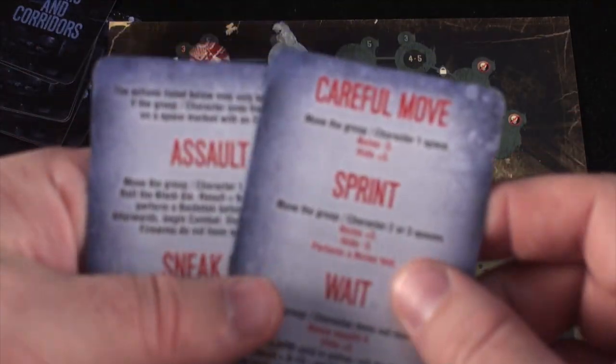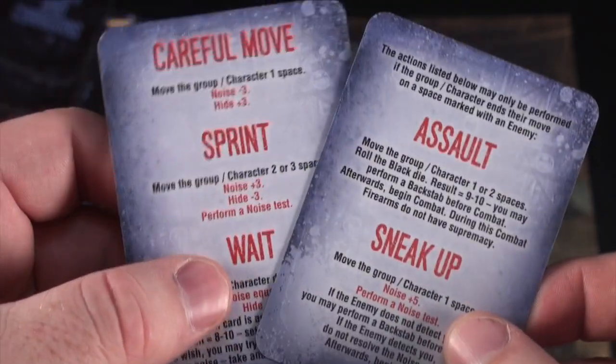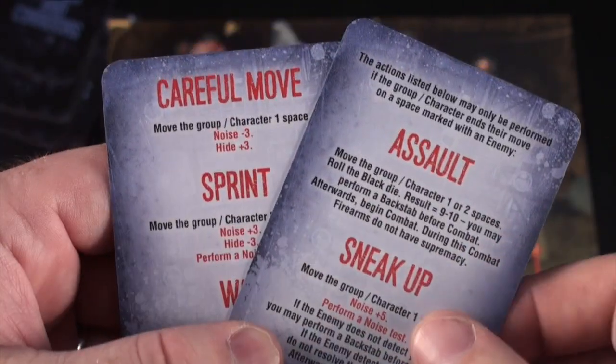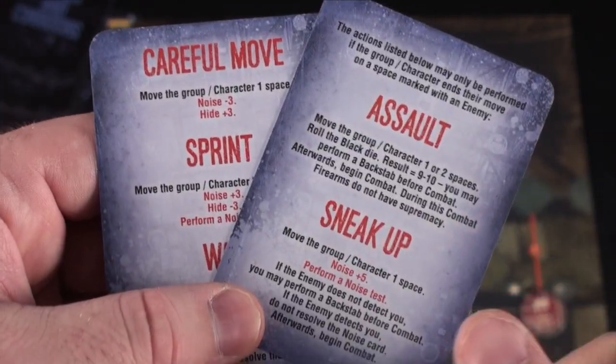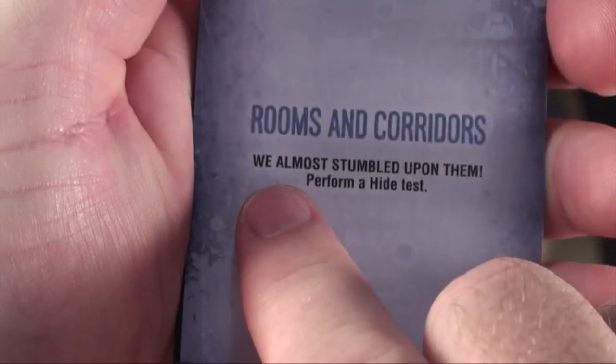You'll have two action cards that you can utilize for what you want to do. When you carefully move, sprint, wait, assault, or sneak up on somebody, you'll choose your action as the first step. If you're on a blue space on the board, like one of these, you'll draw a reconnaissance card and do what it says — in this case, we almost stumbled upon them, triggering a stealth test.